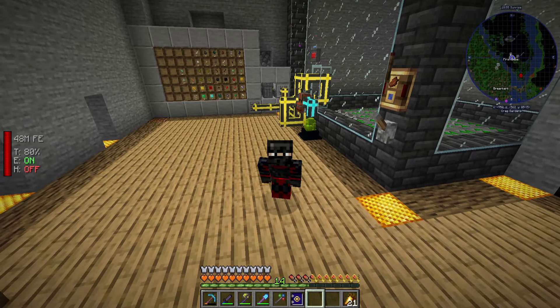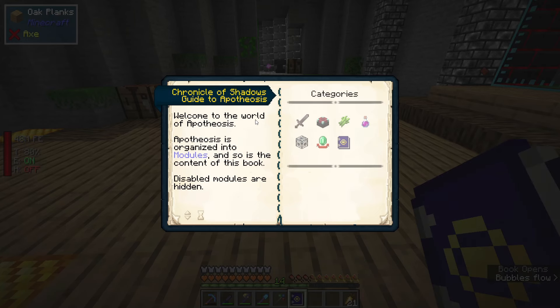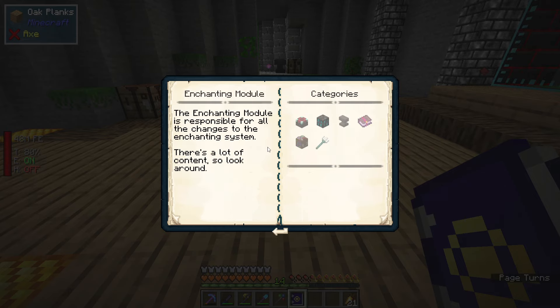This episode we're going to continue upgrading our end game gear, but instead of focusing on Silent Gear we're going to focus on the second half of it, which is with the Apotheosis mod. There are two different things I will need to do with Apotheosis, but the first thing is going to be the enchanting aspect of it.